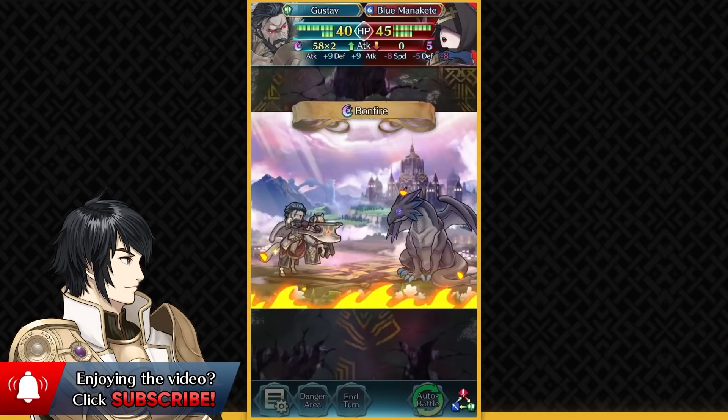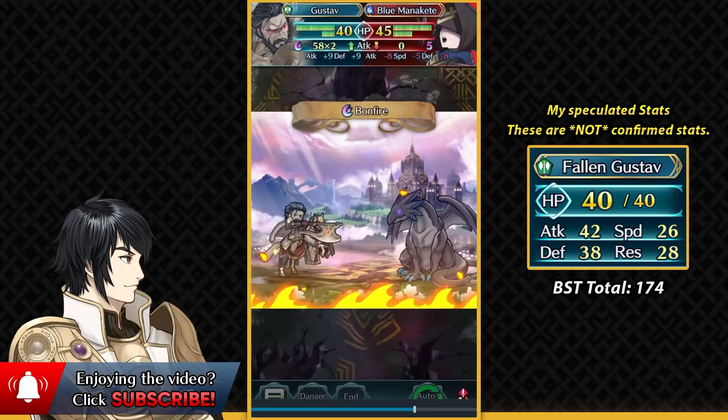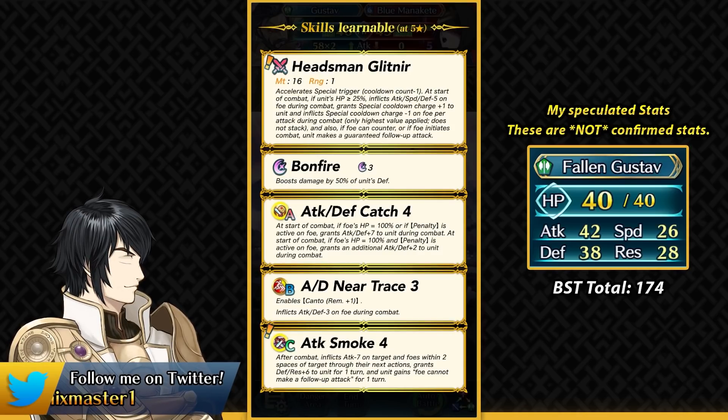Gustav is going to be triggering his Bonfire and he's going to be functioning as a bulky cavalier who can function in both phases, but mostly he can retaliate back with Bonfires in the enemy phase. He's going to be having low speed and high attack stat, high defense and also workable resistance. The attack debuff from his weapon does help him have better magical bulk as well.